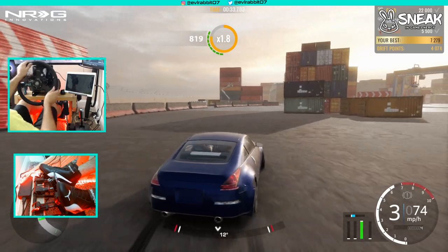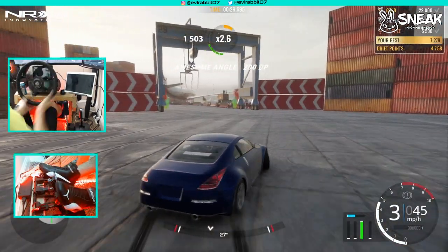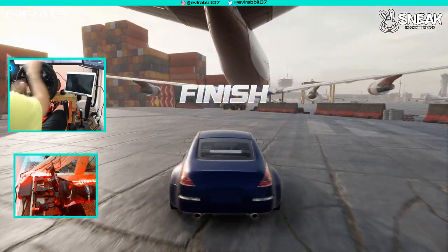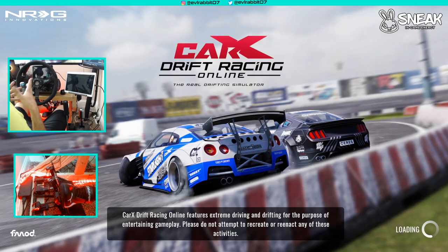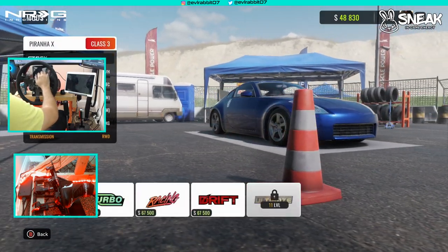Third gear clutch kick — probably my favorite turn so far on this track. We did not get a bronze this time though. Hopefully we have enough to buy the turbo kit — we were not that far off, only a few thousand short, but we got the money now. So let's go add the turbo, run it again, and see where we're at with the turbo kit on it. Hopefully it handles better — it should with a little more power. We want to get up into a silver, that's all I want to do.